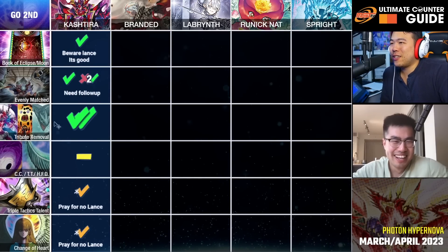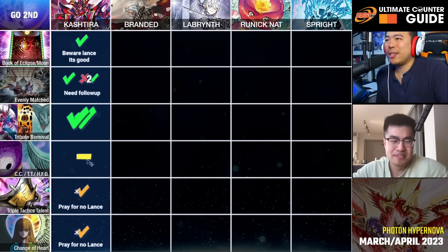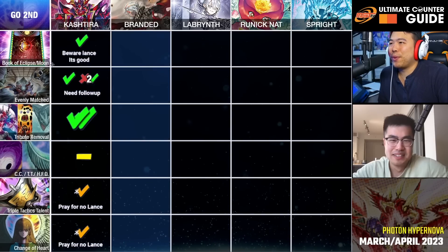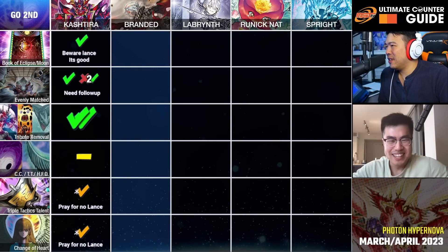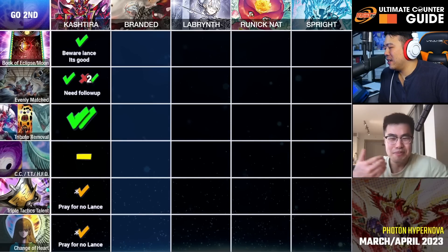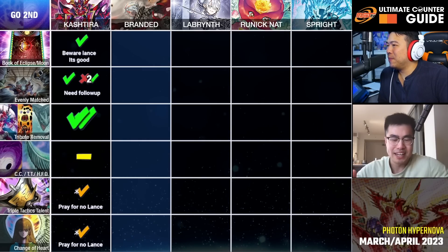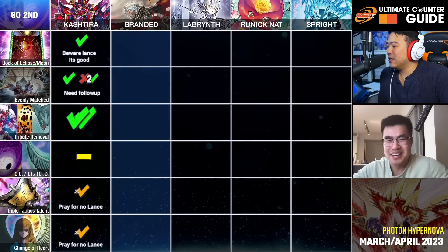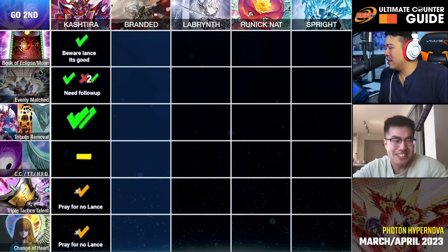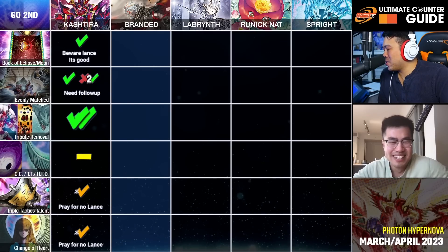Most of these cards are pretty dedicated to Kashtira. Moving to Branded with Book of Eclipse and Book of Moon — I don't think it's great. You can book Khmun the Mirror Jade to stop the effect and also turn off Mercourier, but then they go Branded into Red and they just reset, resummon it with Adlib. So you're kind of back to square one. You get one melt, you trade off the Mirror Jade, but I think that's the best you can get.